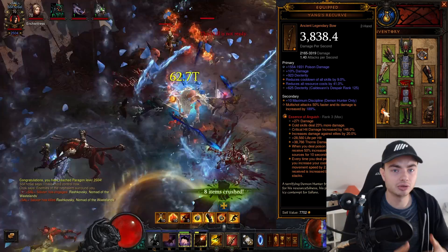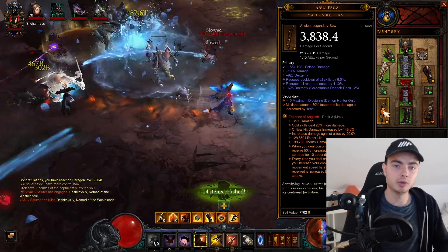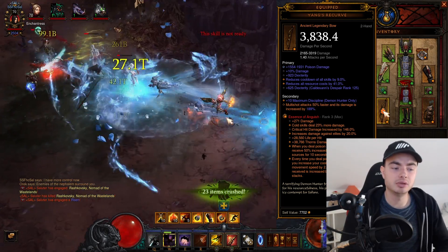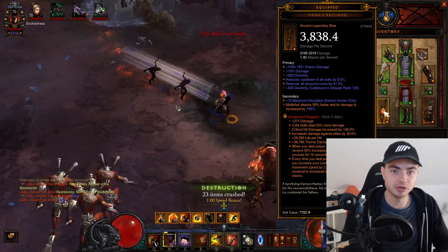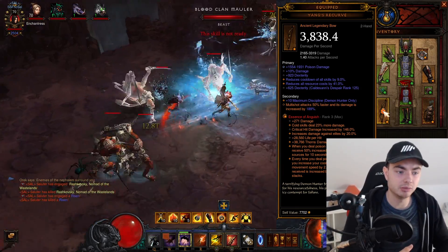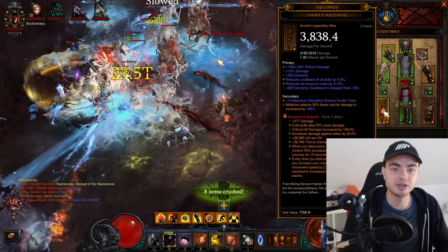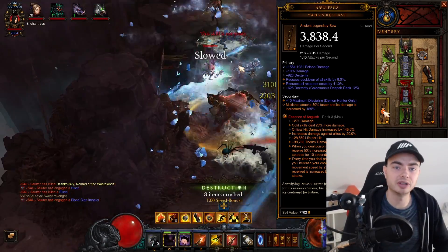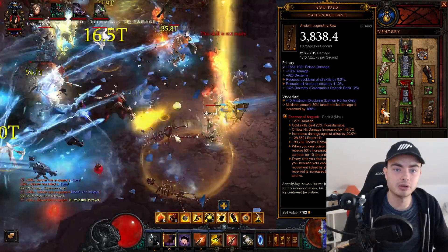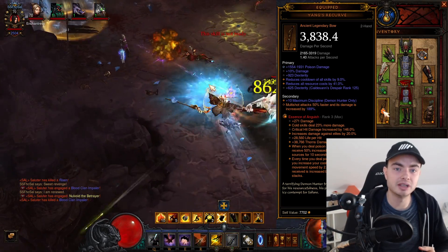Another reason this build is so strong is the Soul Shard — the Season 25 theme. For the weapon Soul Shard, we have the Essence of Anguish. Every time you deal poison damage, you gain cooldown reduction and movement speed. We've also chosen the secondary rank, so when you deal poison damage to an enemy, they receive 50% increased damage taken from all sources for 10 seconds. The trick is that you need poison damage, so we rolled poison damage on our weapon — otherwise you cannot proc that 50% damage increase.